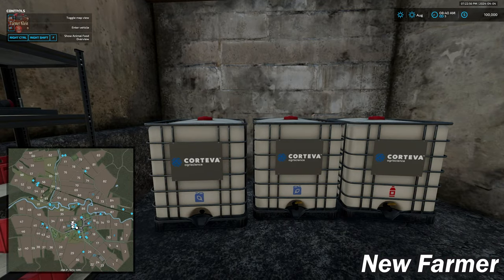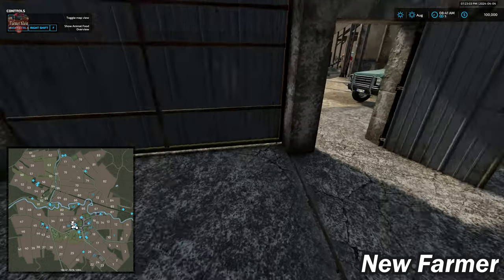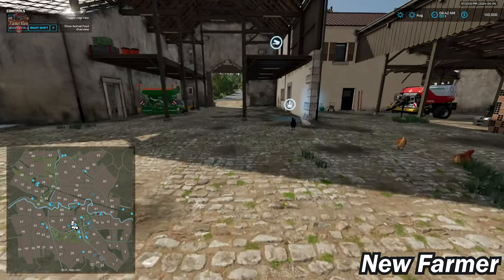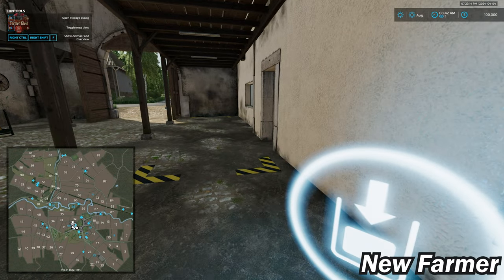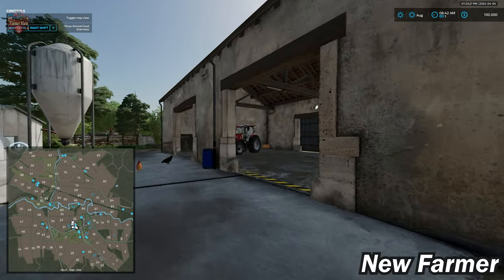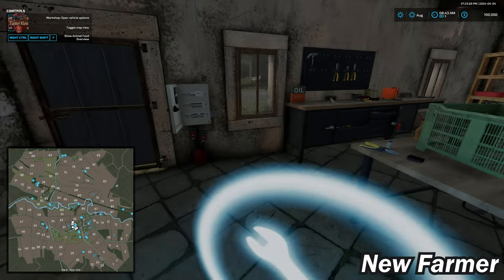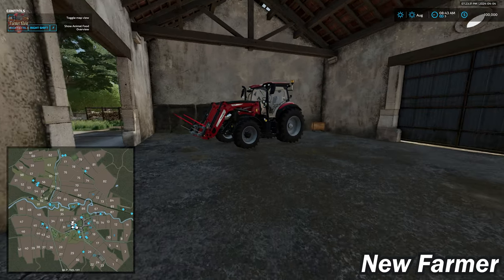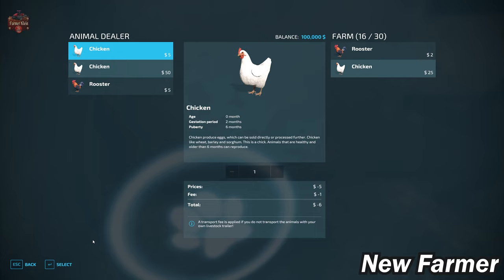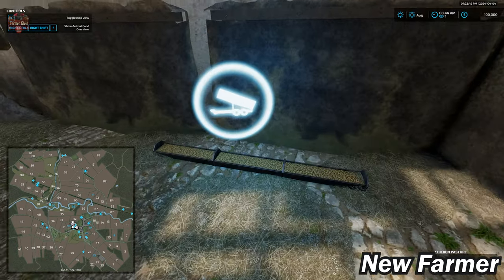Here we have our silo dump point and fill point. We start out with some totes of fertilizer and herbicide. We also have bale and pallet storage right here — we can store 250 bales or pallets. There's a workshop trigger located here, with activation inside this door. Our chicken coop is right here where we can buy and deliver chickens — 30 total chickens available, we start out with 16. Eggs spawn there and the food trough is also right here.